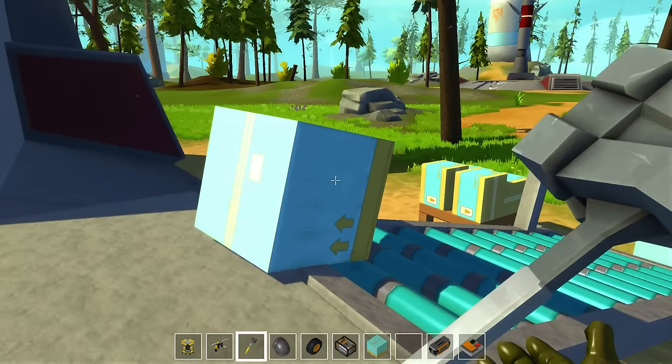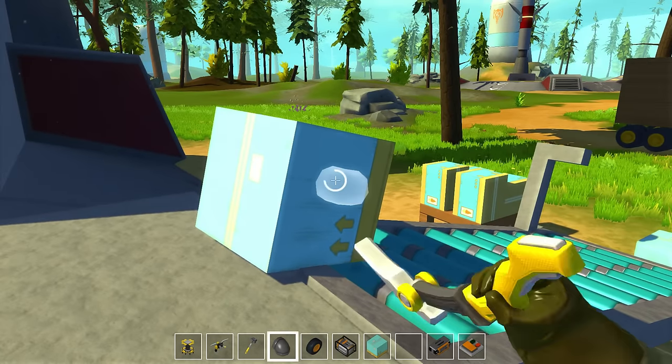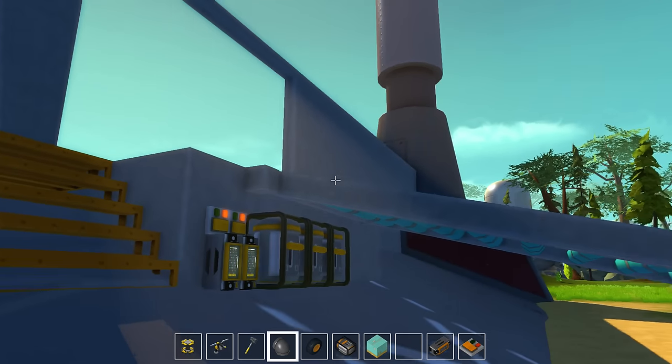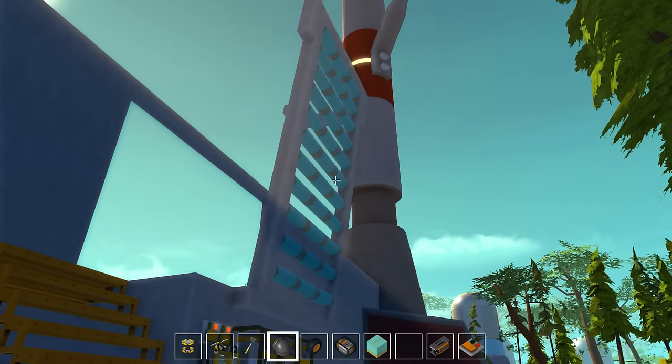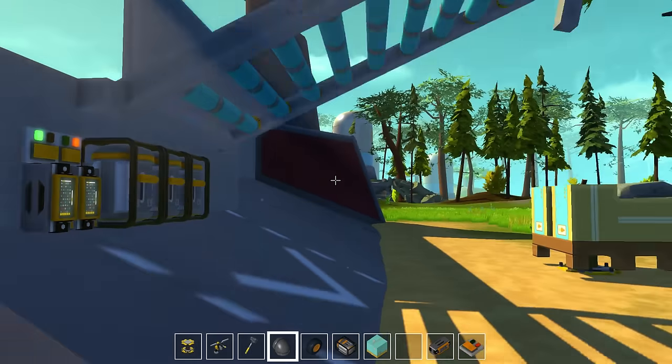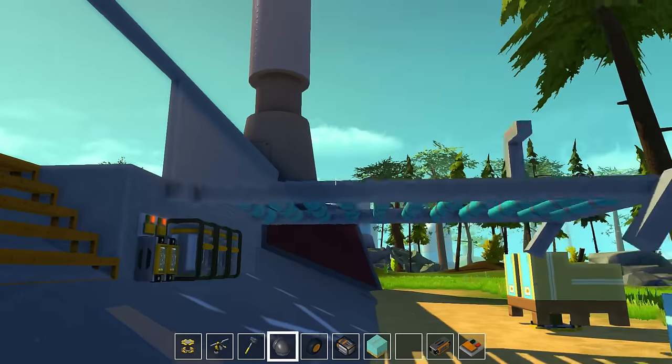Yeah, another roller system there and maybe even some rollers into the facility would work out pretty well. But our world is already lagging a little bit here, so let's go ahead and turn everything off. Whoa, that wigs out and smashes down to the ground.